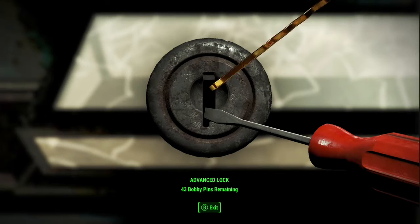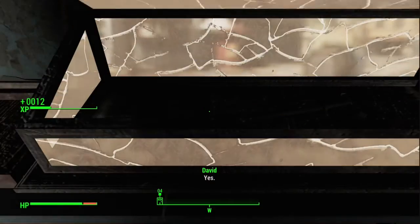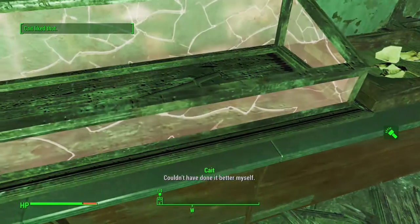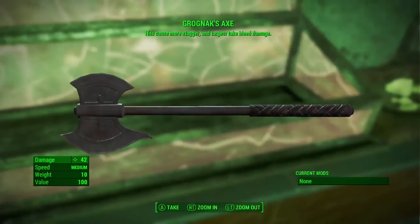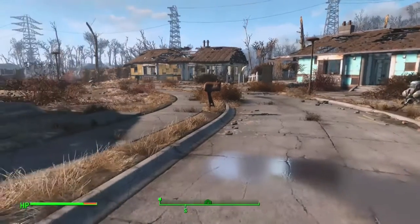It makes me wonder if there's anything else, because there's the Grognak sneak comic — the one with a character on the front that looks kind of like Batman or something. I wonder if there are any other comic book items in the game that you can get and use. But yeah, that's it guys. Later.